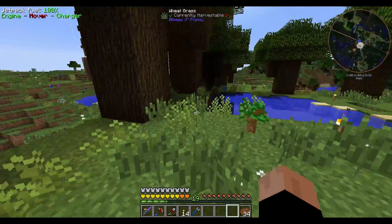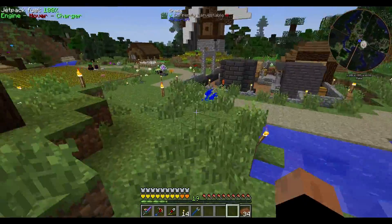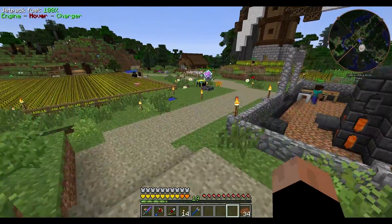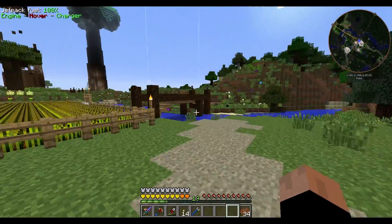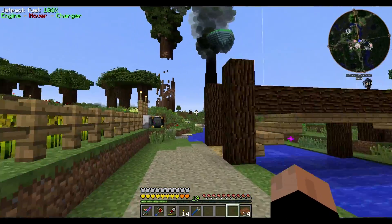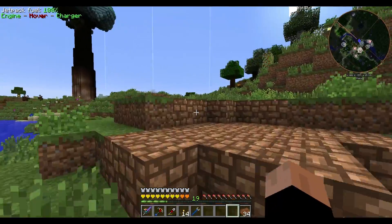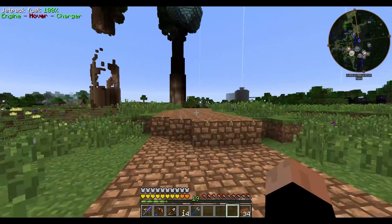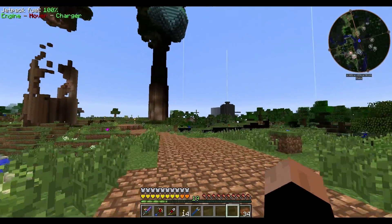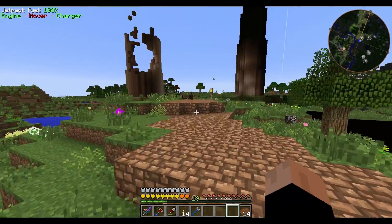Now let's have a walk, just a nice little walk over to the Citadel, which is now the official name of the city I'm building. You can see something in the distance here that I think gives it... it basically makes a bigger impression when you're flying around or walking around.